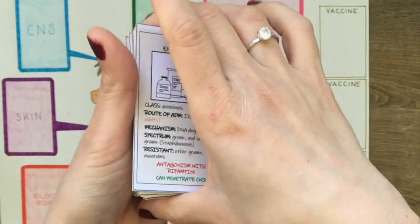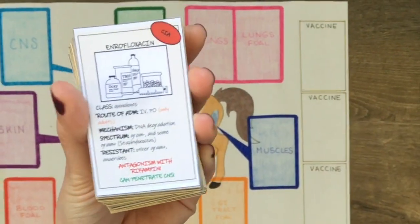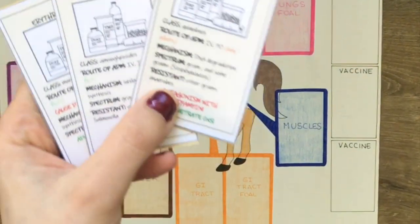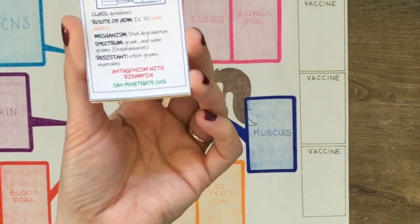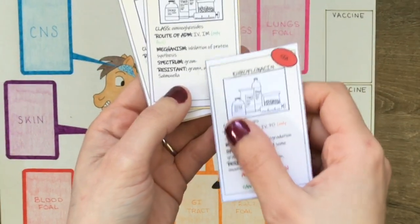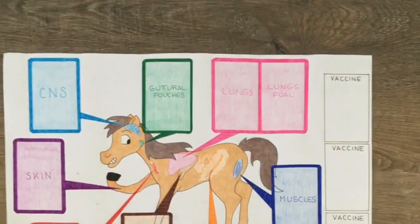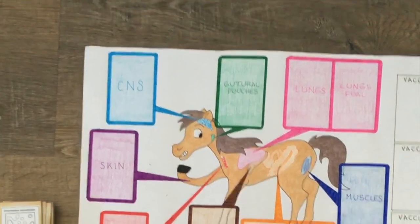Another thing to respect is the administration in foals or in adults, which is a characteristic also written on the card. For example, amikacin or erythromycin can be administered only in foals, while enrofloxacin can be administered only in adults. These rules are based on the fact that enrofloxacin can cause damage to the growth cartilage in young animals, amikacin is usually very expensive for systemic use in adults, and macrolides can cause colitis in adult horses. These rules are strict for the game but reflect what is common in practice.